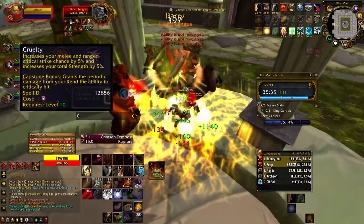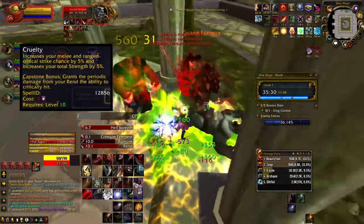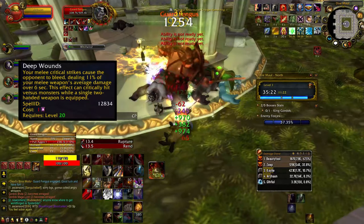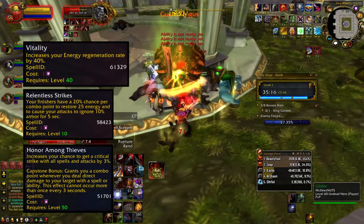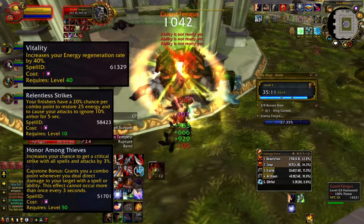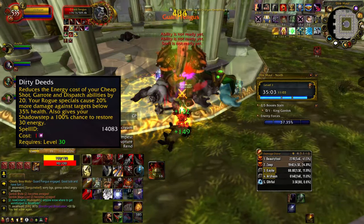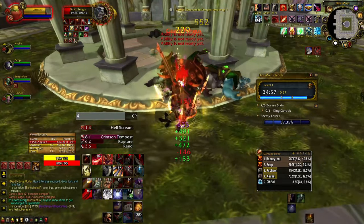5 points in Cruelty is a staple as it allows Rend to critically hit at its capstone, and as a bonus it gives 5% crit chance and strength. 1 point in Deep Wounds, while the damage is nice, is mainly used to dish out another bleed for a longer Hunger for Blood duration. 3 points in Vitality, Relentless Strikes, and Honor Among Thieves all together make it so you never feel a moment of uncertainty on what to press next, as each will increase energy regeneration and add extra combo points as you fight. 2 points in Dirty Deeds will keep your Dispatch or Saber Slash cheap, and also will deal increased damage to low health enemies.